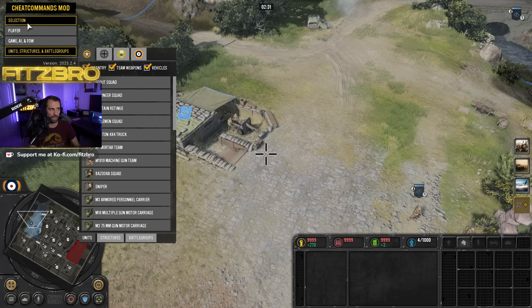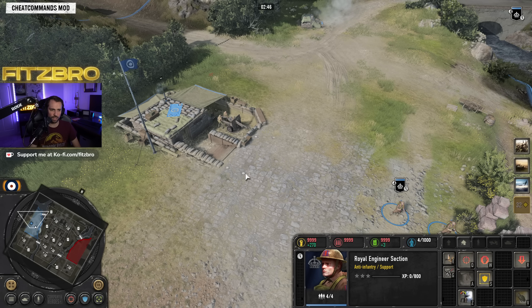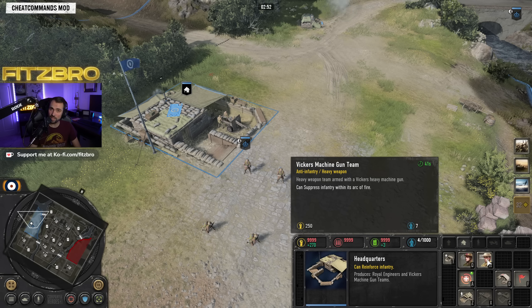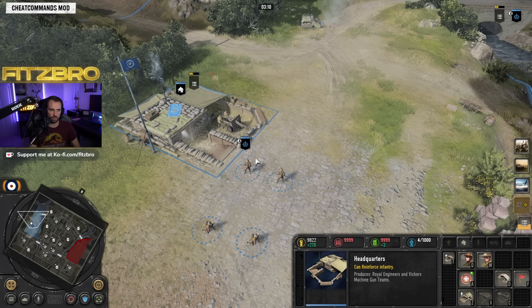The headquarters for the British lets you train the Royal Engineer section — you actually start with one right at the very beginning of the game. You can also train the Vickers machine gun team. You get a machine gun right out of the gate, unlike some other factions. It's a little bit weaker than other machine guns, but it can still do suppression all the same.